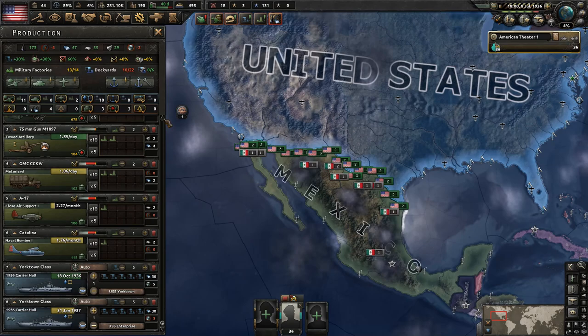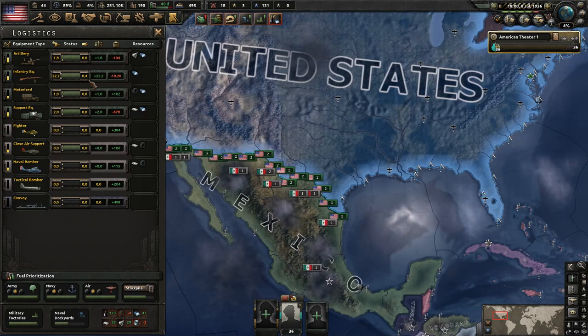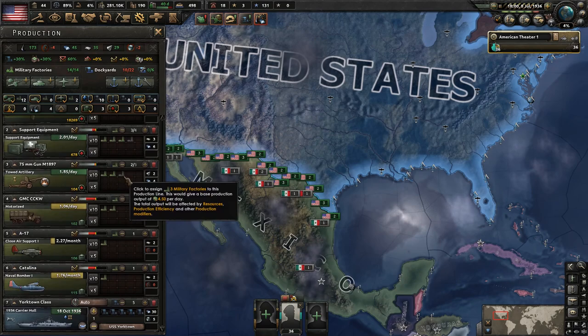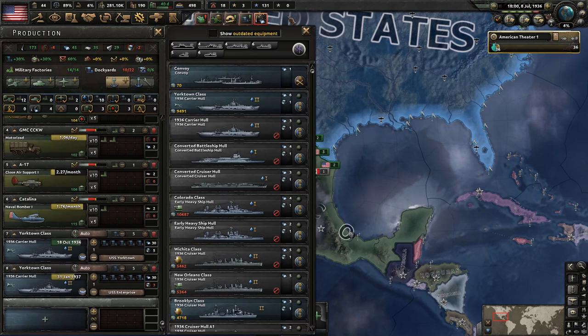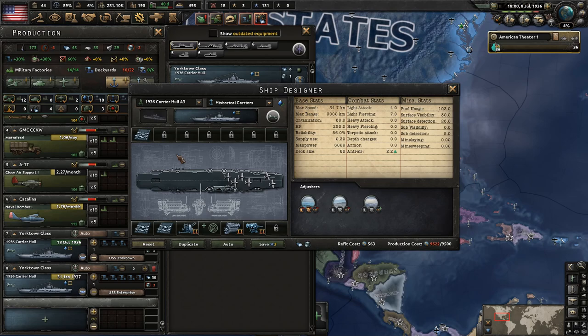Let's get some ships designed — we have the experience. We already have two carriers building, so let's do a carrier design first. We have anti-air to upgrade, no radar yet unfortunately. The secondary battery is already set up — this looks good to go. For names, in the last communist America campaign we named all capital ships with historical names — carriers, battleships, and so on. But this time I want to do something different: I want you guys to suggest names for our carriers and battleships in the comments.